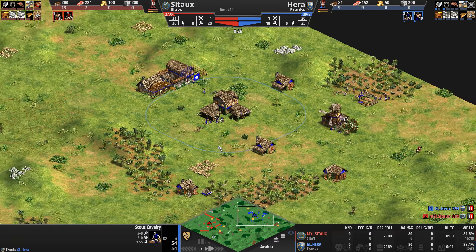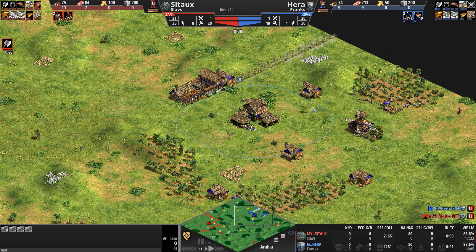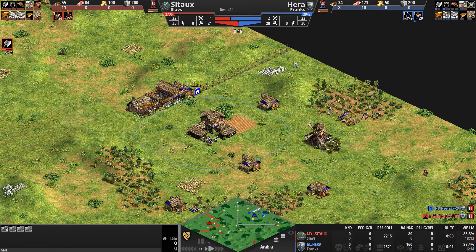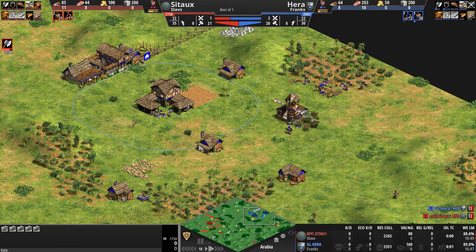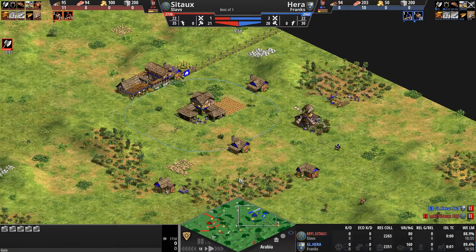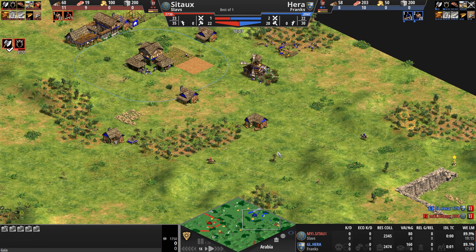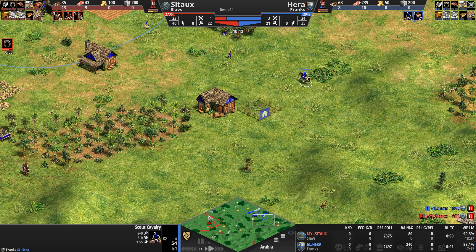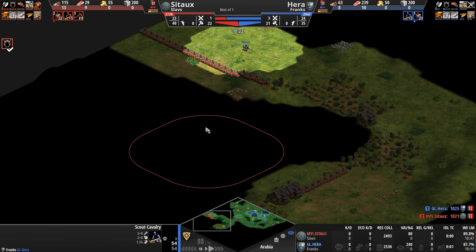Hera discovers his opponent but won't get much more — his scout will have a very hard time busting into that base. His extra stone is annoyingly placed in the front. As the Franks with their castle discounts, the secondary stone placement isn't the most relevant, especially if you can secure your primary stone with 1,750 rocks. Forests aren't helpful to the north and west but south and east are fairly easy to wall off.